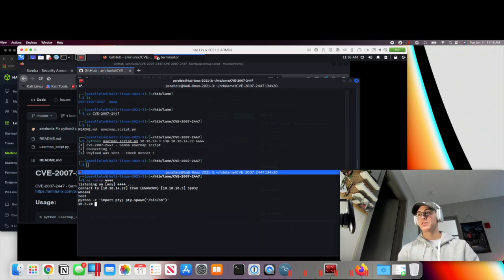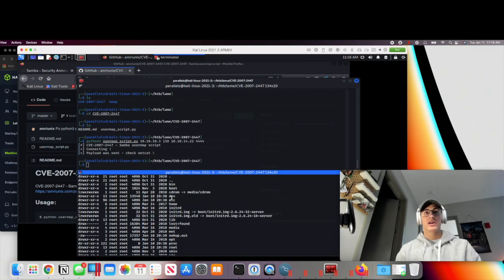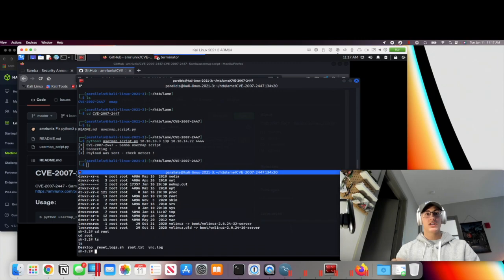Now that we have a bit more command over the machine, we can do 'ls' or 'ls -la' to see what's going on. It looks like we have a home directory and a root directory, which is definitely something we'd want to check out now that we're the root user. We'll cd into root and check it out — there it is. That's going to be the root.txt flag file. I'm not going to cat it out for flag-sharing purposes, but this is how you would solve this machine.